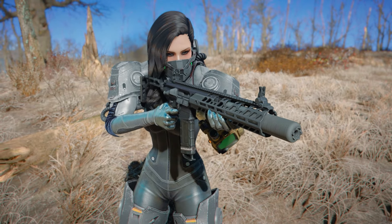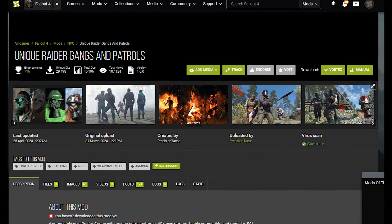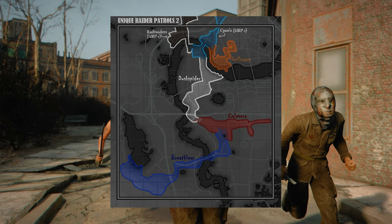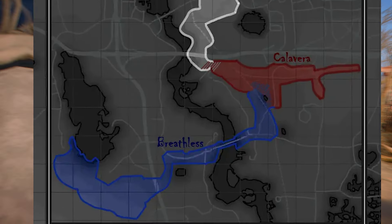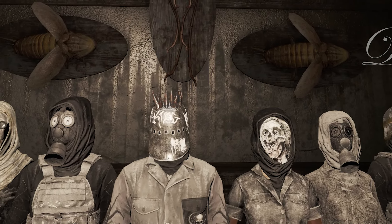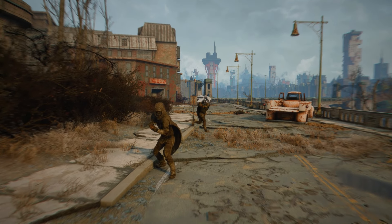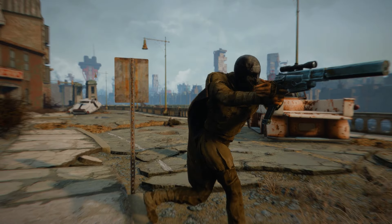Now let's talk about Unique Raider Gangs and Patrol 2 — there is also a part 1 you can check out. This mod provides four unique Raider gangs that will patrol specific areas of the map. These include the Breathless, found near the explosion site; Calavera, found inside the city; the Duck Spiders; and Grill Rose. If you are tired of the same scavengers and filthy Raiders every time, these offer a unique new experience to discover.